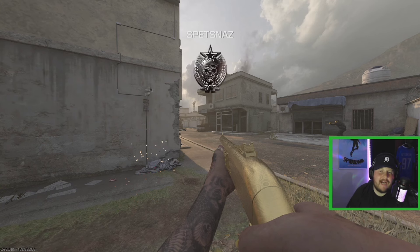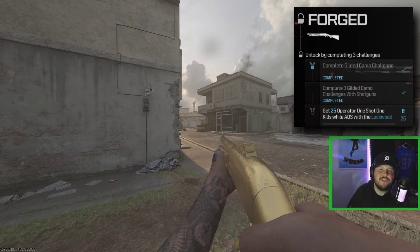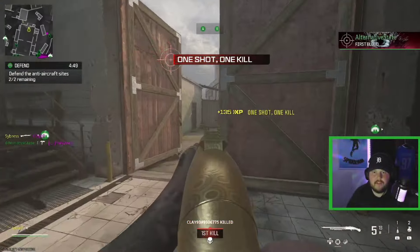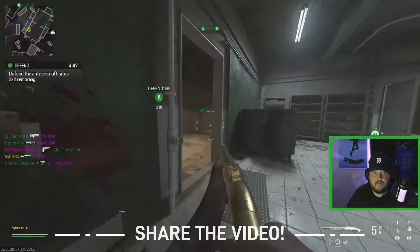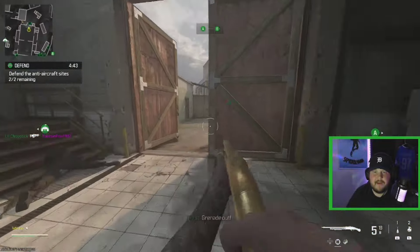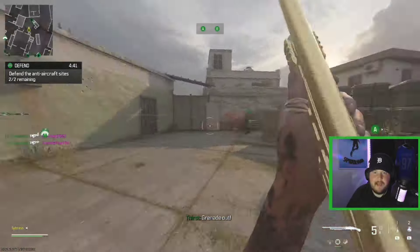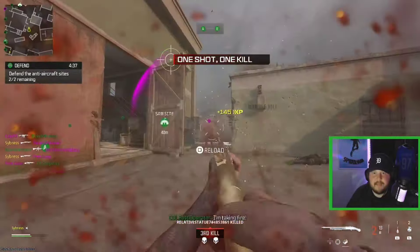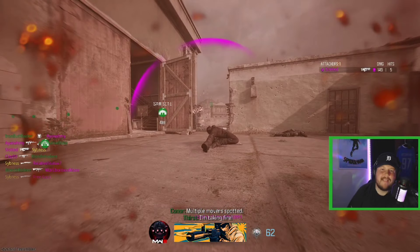Starting off here with the Lockwood. We need 25 one-shot kills while ADS-ing to unlock forged camo. Let's see what we can do. There we go, there's one. This should be pretty easy, it's a very simple challenge and I have a very good shotgun build. Couldn't get that hipfire though.